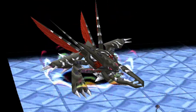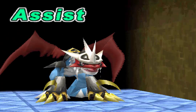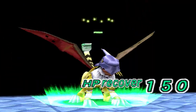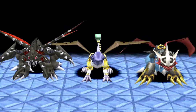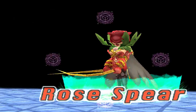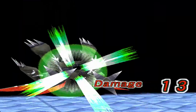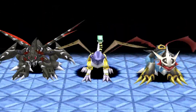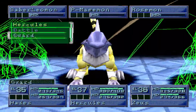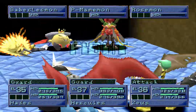We can then knock out Rosemon next turn. What I can do is necromagic with the two Digimon that have it, and then interrupt for the final attack — unless Grand Kuwagamon is going to level up. I don't think we need to worry about that, so if we want to recover the last of his HP...